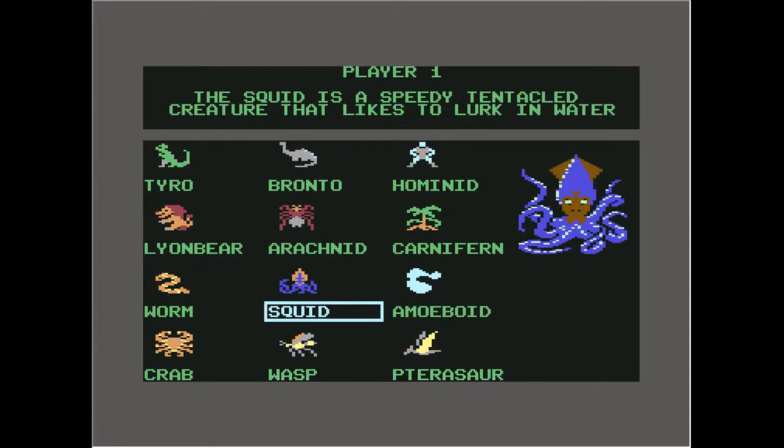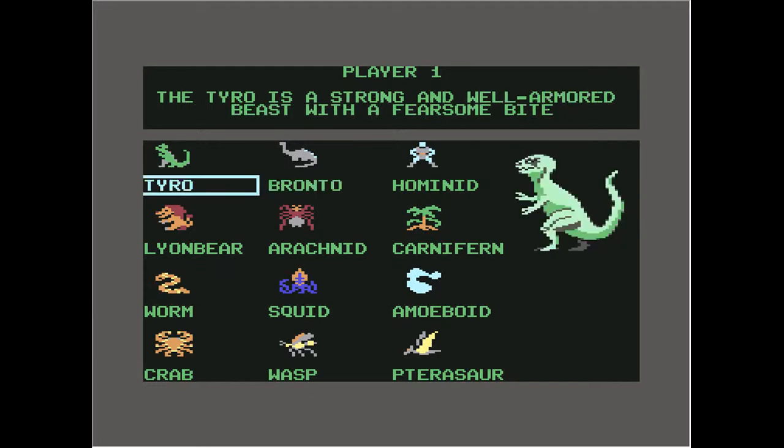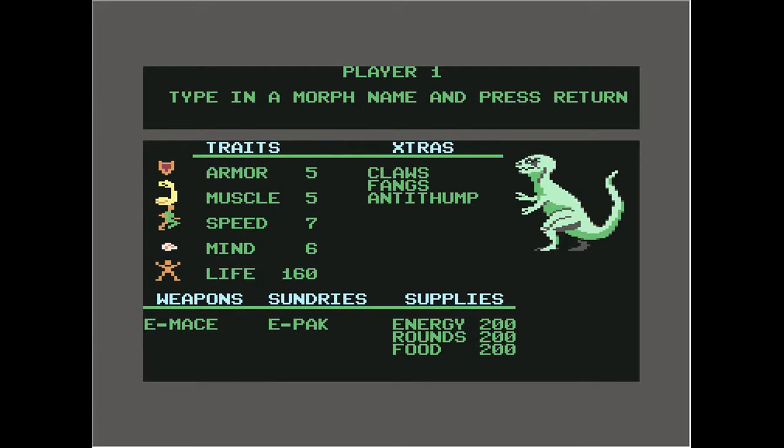So we have 12 creatures we can do. Let's plan on doing 3 for this episode, and we'll do 3 for another one, etc., and then we'll go from there. We'll start with Tyro — Tyrannosaurus Rex, I'm assuming. He's a strong and well-armed beast with a fearsome bite. He's got an Armor of 5, Muscle of 5, Speed of 7, Mind of 6, and a Life of 160. Looks pretty good.